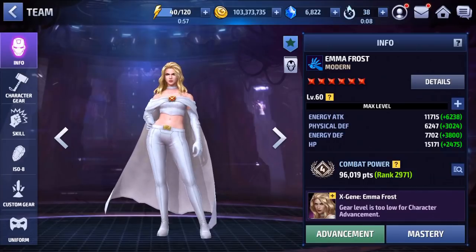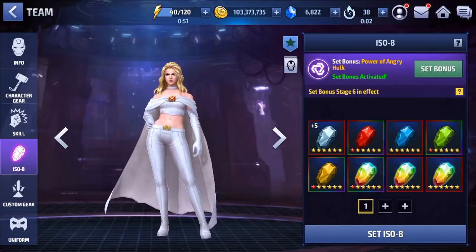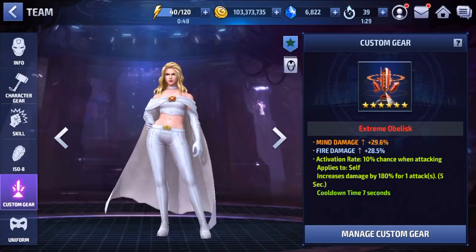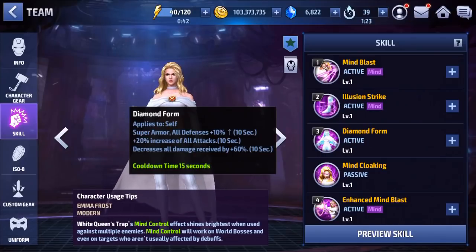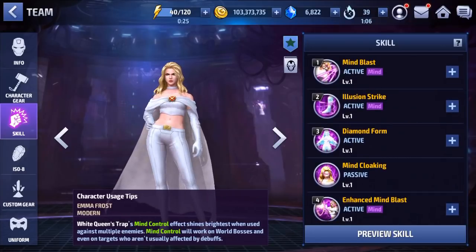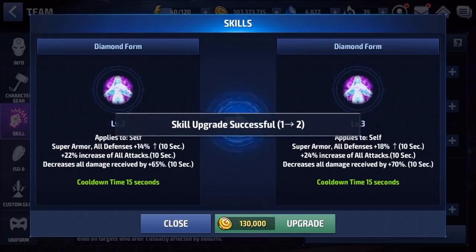Alright, I am back — we have leveled up Emma Frost here, got her to level 60. I was able to roll Power the Angry Hulk and got that activated. I also put an obelisk on her, so we have mind damage with a damage proc. I went with that just because her third skill gives her super armor, so I don't necessarily need immune to guard break, because it is on for 10 seconds with a 15-second cooldown — which goes down to 7.5 seconds — so you can have your super armor up all the time.